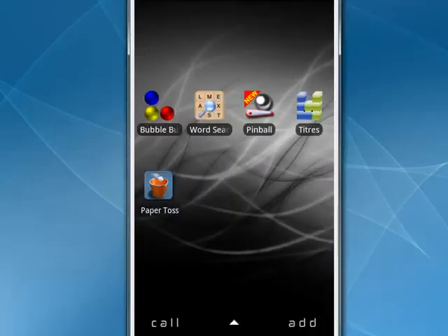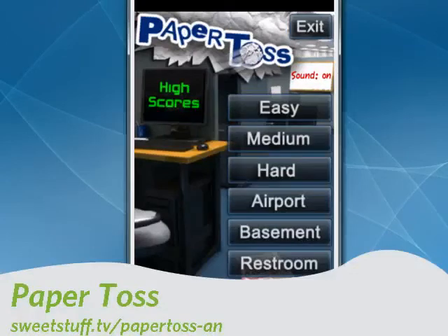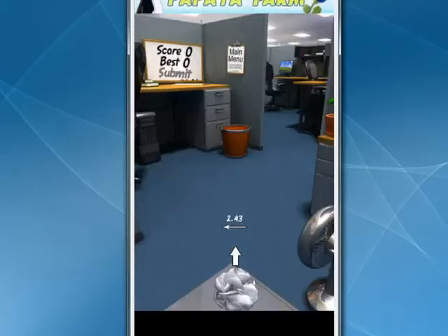So this is a fun way — if you like Tetris like I do, it's there for you. And now my personal favorite is Paper Toss. This one is also available on the iPhone, but you have Easy, Medium, Hard, Airport, Basement, and Restroom. I'll show you Medium. There's cool sound effects here. You can see we're in the office — there's the wastebasket. It shows you the wind direction from the fan that's over here and which way the wind is blowing. Let's see how I do — a basket! I even get applause.